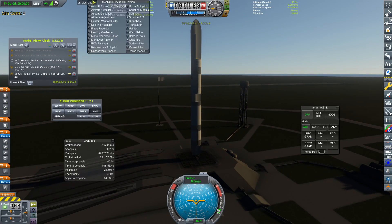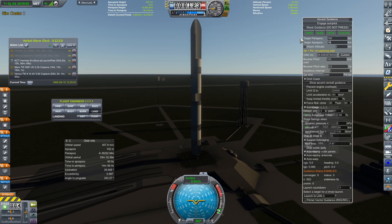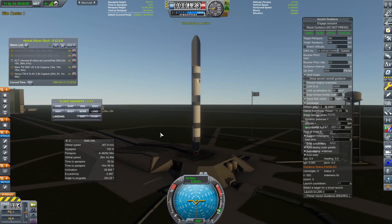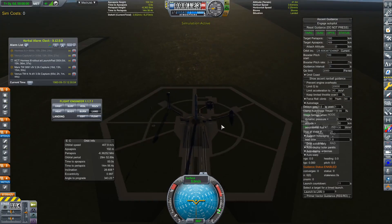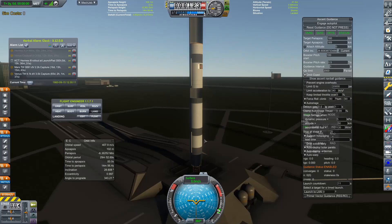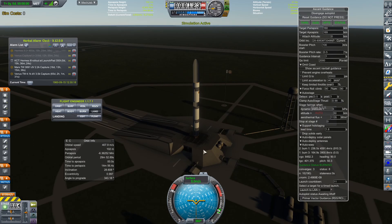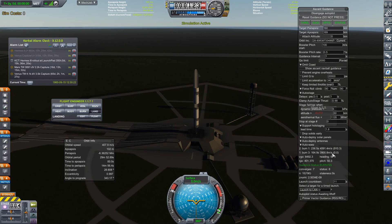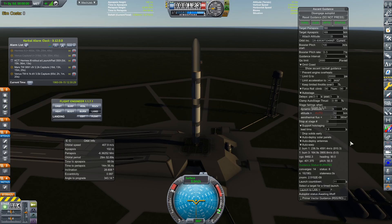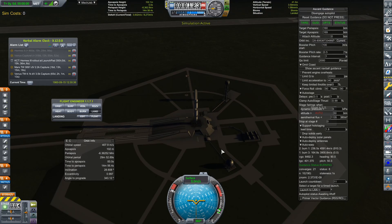Here we are on the launch pad. Let's run up our MechJeb Ascent Guidance and see if this thing can get to orbit — let's see if we can get to a 160 by 160 circular orbit. I have updated MechJeb and a whole lot of mods because I got the new textures for Earth. Looks like we're going to have 910 meters per second of delta-V left over at the end. As I said in the Heracles 1 build, if you have over 800, generally you are okay.